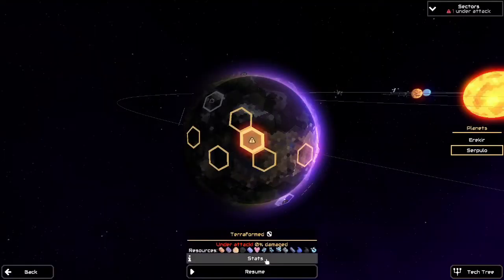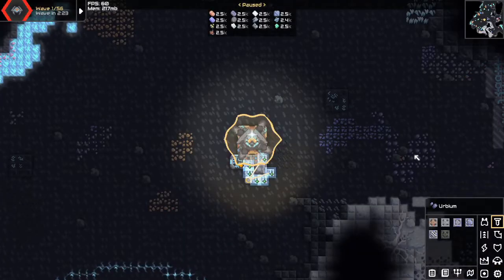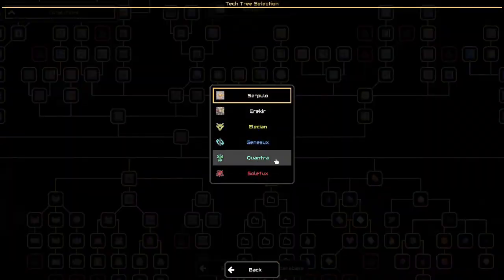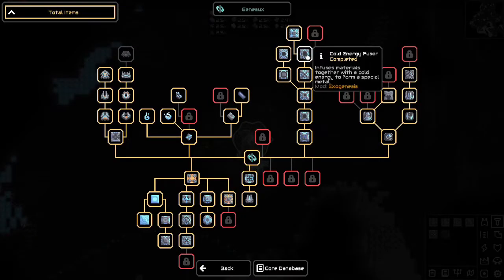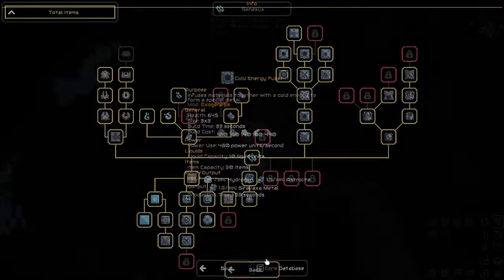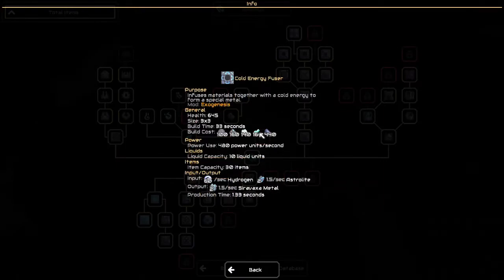Let's look at the whole list. Oh my goodness, that's a very long list of items — Erbium, Cold Plasma, more Erbium, Exogenesis Dietrichs. I don't know if we've found anything that we can use Dietrichs for yet. Ceratomite gets me Ceratla Diamonds. The Cold Energy Fuser uses Hydrogen and Astralite to get a Voxa metal. And it looks like this uses Teryllium and Stellar Steel and Erbium and Osmium, as well as Hydrogen through the Cold Plasma Splitter.